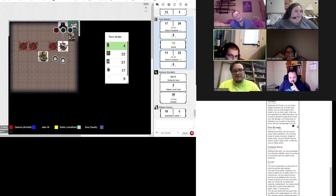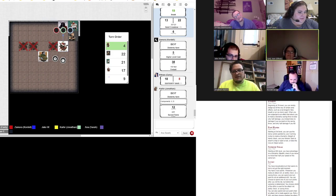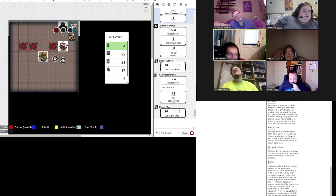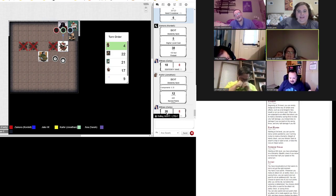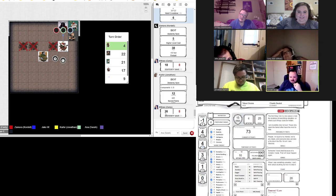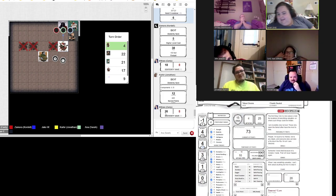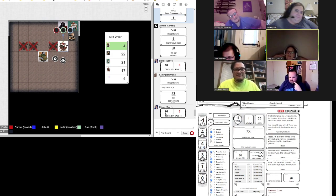Kai's turn. Sacred Flame — another dex save. What is your dex? It's seven, my dex saving throw. You have proficiency, which is why it's so bad. I should have used cone of cold — something with intelligence or charisma. Those are my two lowest, which is how we got into this mess to begin with. The ghost isn't even going to be dead after we kill her. We still have to kill the ghost.